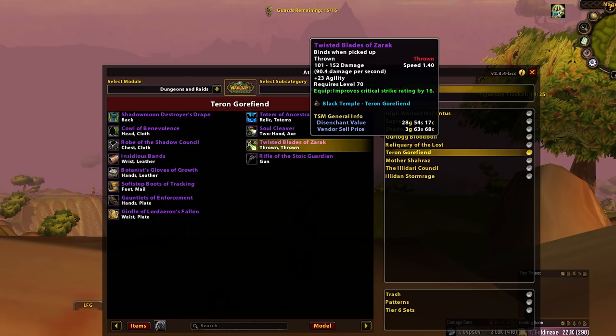Twisted Blades of Zarak — from what I understand, going to your Warriors in particular, which is maybe obvious. Rogues still prefer the Arcanite Steam Pistol, but Warriors prefer Serpent Spine Longbow, which this is roughly equivalent to — or ever so slightly better than — but it lacks the stamina. If you're a melee boy, stamina's pretty handy when getting cleaved by trash. So whilst Fury and Arms Warriors will prefer Serpent Spine Longbow, this is a great option if they don't have it.